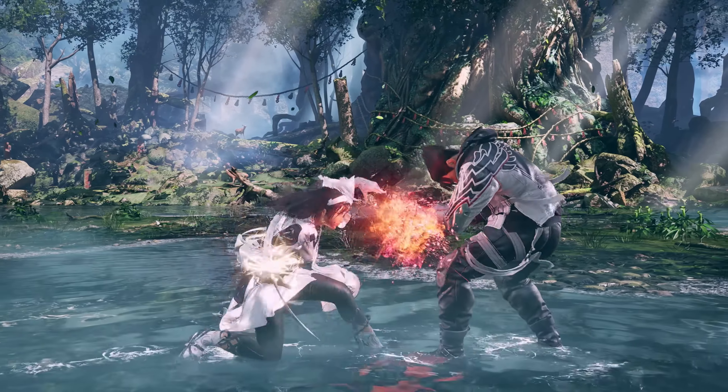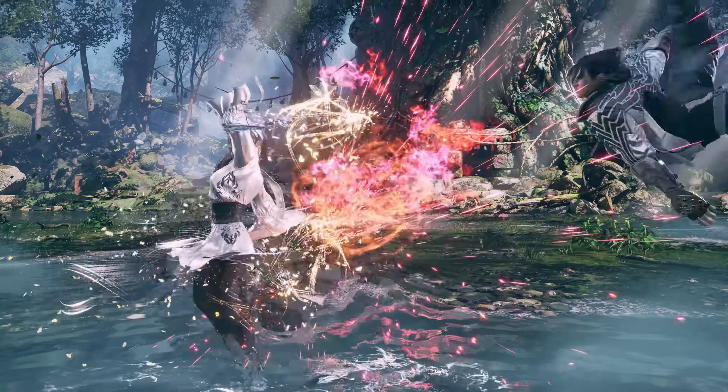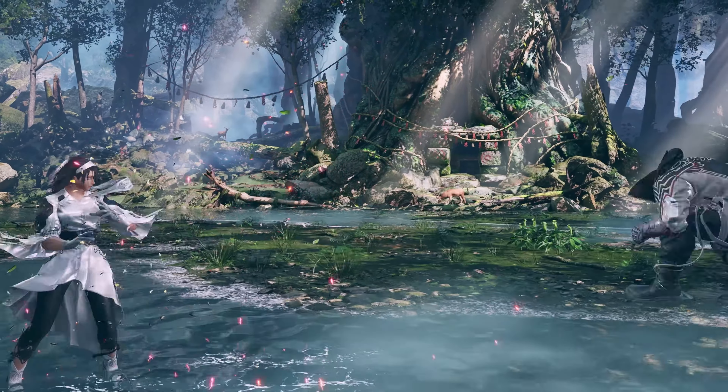Jun opens with a 4-4-2 that can now enter into Con stance. She then cancels Con into a sidestep 1-plus-2-2. Predicting Jun might attack, Jun interrupts with some sort of full crouch down back 1-1 attack. And look how far Jun is thrown — it's absurd.